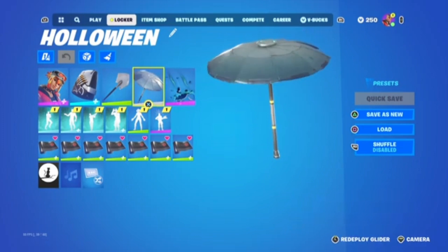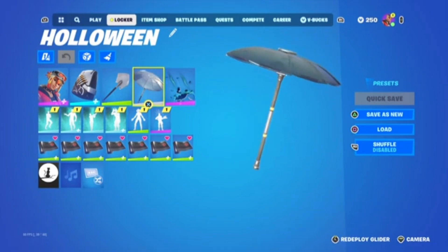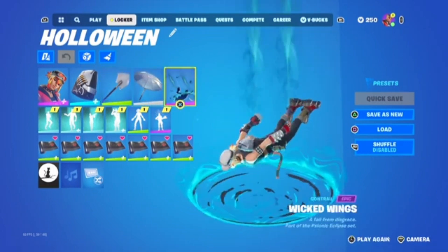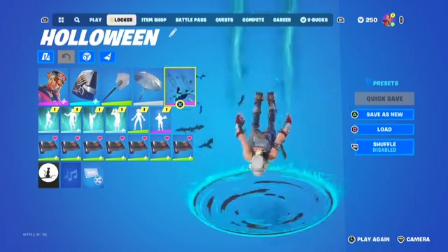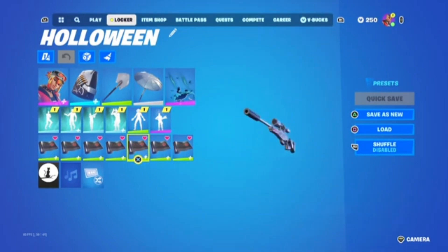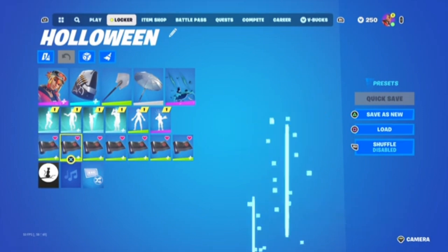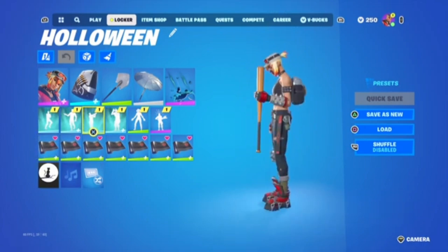Then we got the normal umbrella — you just need to get a win for this one, it's not rare or hard to get. We have Wicked Wings contrail which is in the battle pass right now around tier 100 — pretty cool. Next we have the Jujutsu Kaisen wrap — this is a sick wrap and it looks good with her.